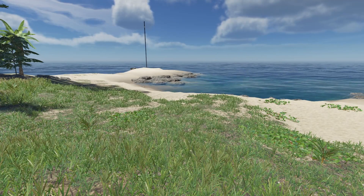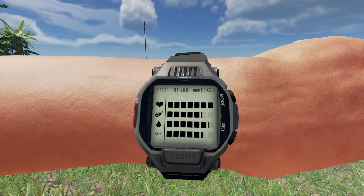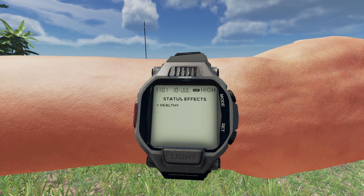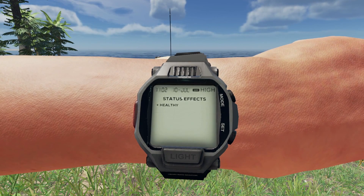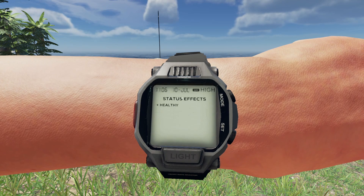The other thing you want to do if you're not sure whether you're poisoned: hold down F to bring up your watch, then left-click twice and it'll tell you your status effects. It'll say you're healthy, bleeding, or poisoned — it gives you all your various status effects in the game.